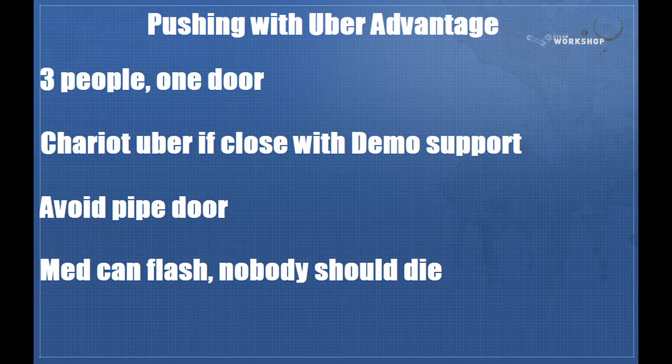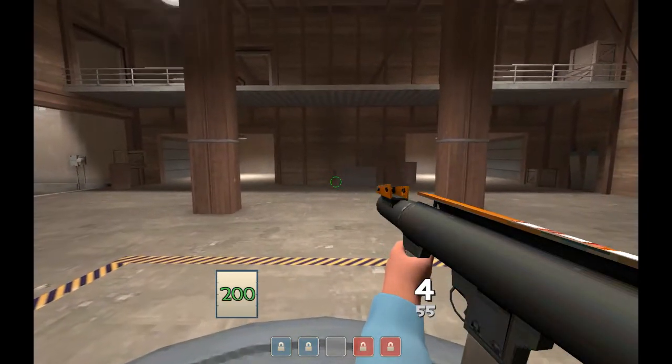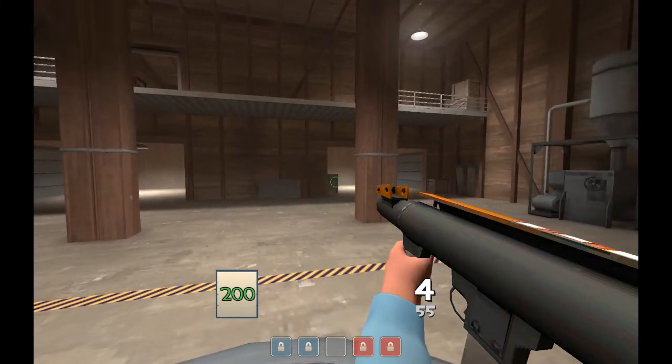When you push with advantage, your med can flash, because they're not going to have uber anyway, so it doesn't matter that your uber is cut short by flashing. Nobody should really ever die on an advantage push until your uber is completely over. You're going to run into this in two situations: one, where they've lost a lot of people defending second poorly and you're just going to push in for a really quick call; the other is when things are more set up but you have uber advantage of 25% or more, which is your safest bet.